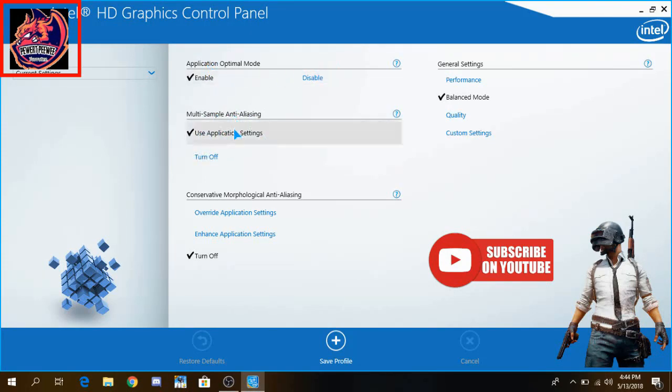Multi-sample Anti-aliasing must be set after your settings, but make sure not to use this setting in your game — it will cause very high frame drops, so it must be Off. General Settings must be Performance. I'm using Balance mode because I have an Nvidia GPU for gaming, but if you are only having an Intel GPU, I suggest you to go to Performance.